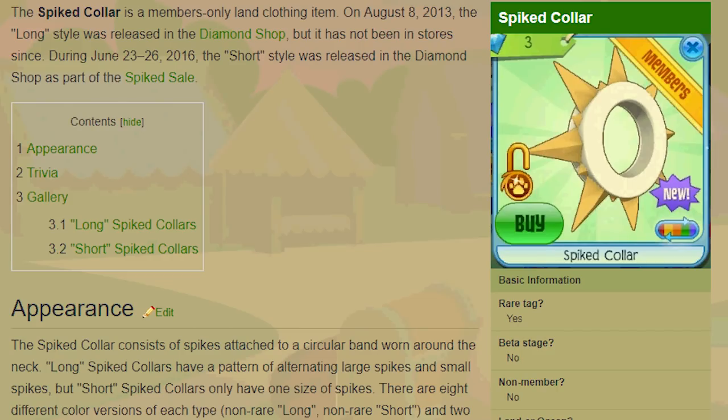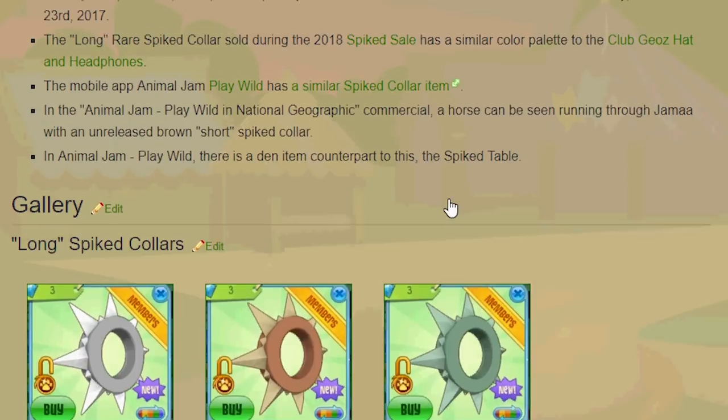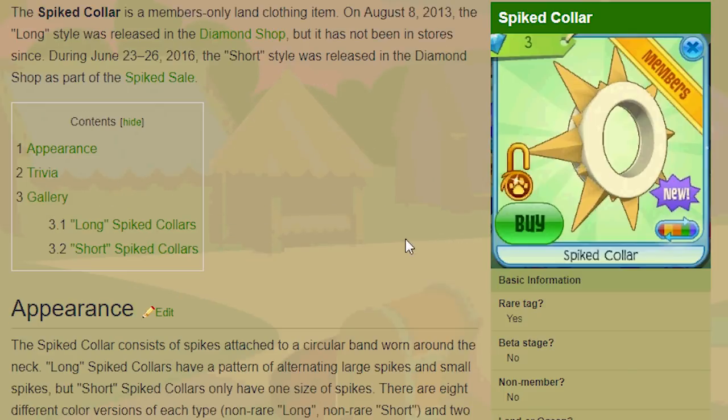If we do a little bit of research, we can find out that the spiked collar was released on August 8th, 2013. So five years ago these spikes came out, and then in 2016 they returned to stores for three days — and that was before I even started playing.